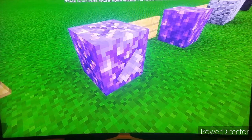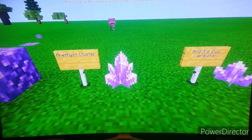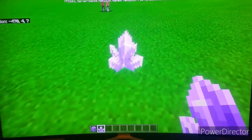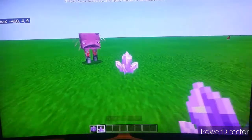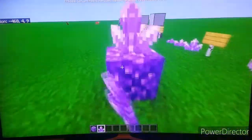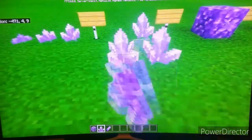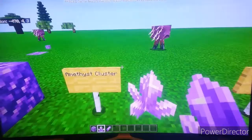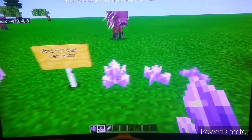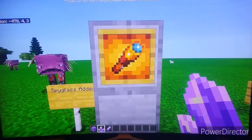Did you notice there was an amethyst growing in my budding amethyst? Those are amethyst clusters. You can not only place amethyst clusters on budding amethyst — you can place them anywhere, like on a grass block. You can also place the bud versions of them anywhere.